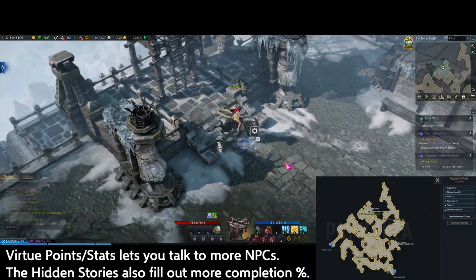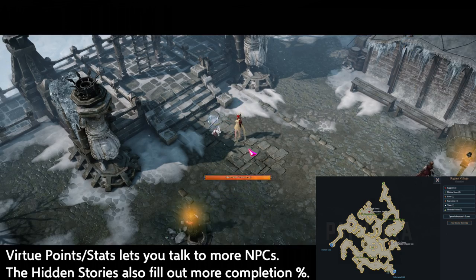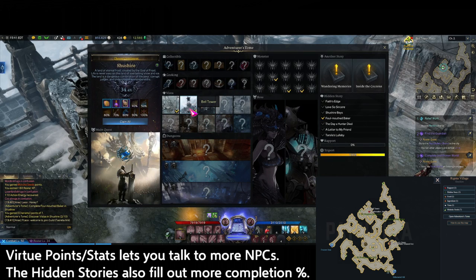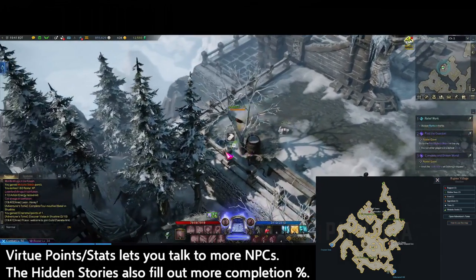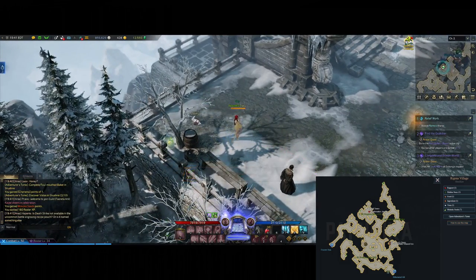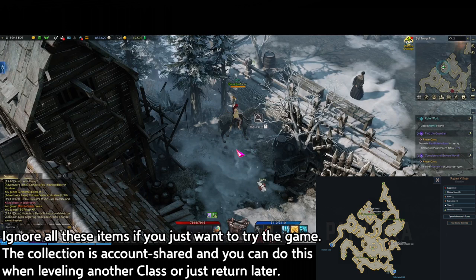Over here, the bell tower icon with the magnifying glass represents a vista — a sightseeing location, also part of the Adventurer's Home. Completing the bell tower unlocks it as well. The more you unlock, the more rewards you get, in addition to the stats you're gaining. So just take your time and comb through every map, since all of these are available right from the start. But if you just want to try out the game and see how endgame feels, ignore collecting everything and just go through the main story.